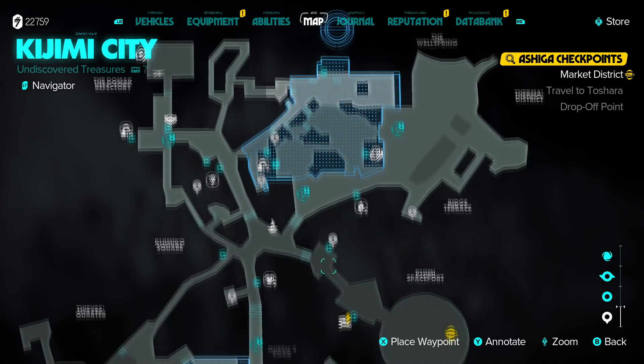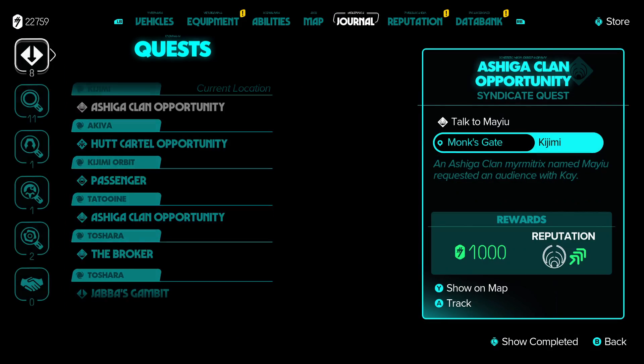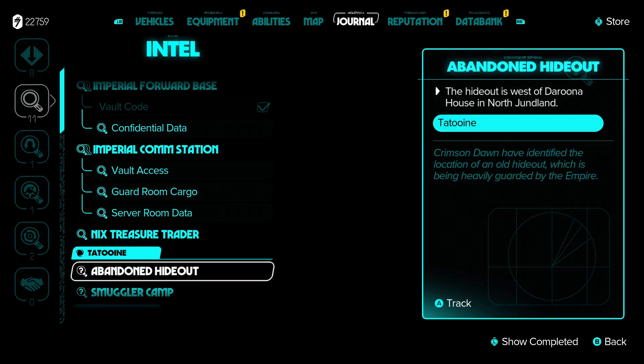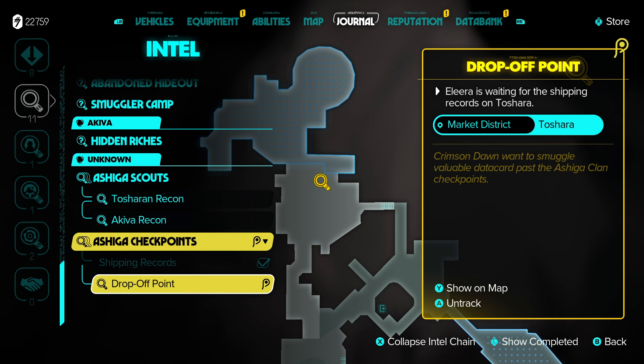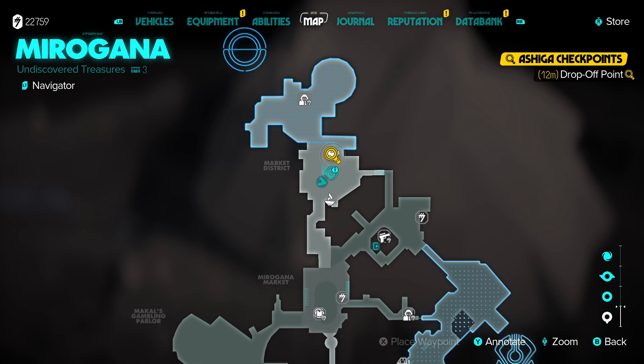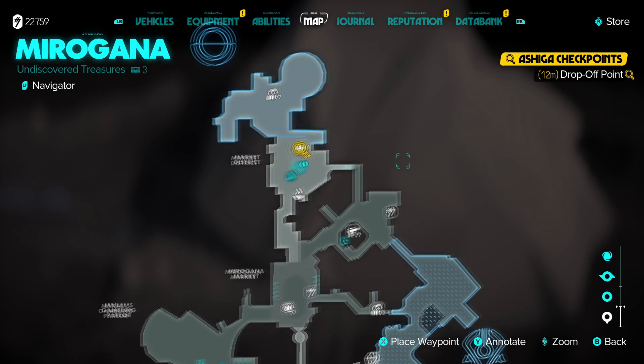Now we've got to get it out of here. Looks like we actually have to go back to our ship. Let's just go through the journal real quick — there it is, way down there. She's waiting on T'Shara, so let's head over there now. This is where I am on the map where she wants us to be. We're in Morgana.